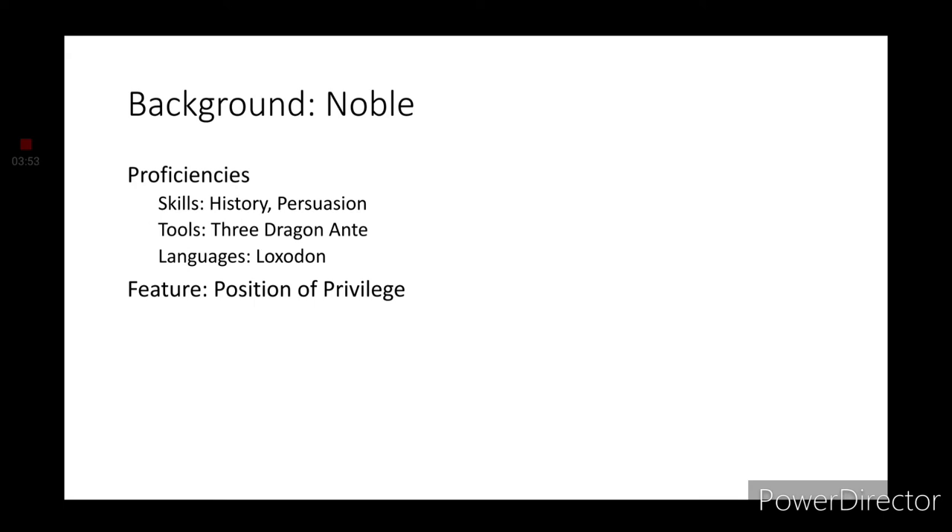For Background, we're going with Noble. Who would have thought that a prince would be a noble? We get proficiencies in the following categories: Skills — History and Persuasion. Tools — a gaming set of our choice or a musical instrument. I don't remember Lion-O playing any instruments, so we're going with a gaming set. We'll go with Three Dragon Ante. For Languages, we're going with Luxudon — I chose it because the last episode I remember from the new series was that elephant episode. For Feature, we get Position of Privilege.